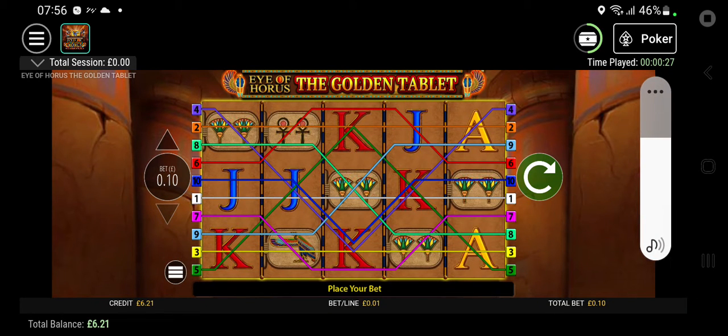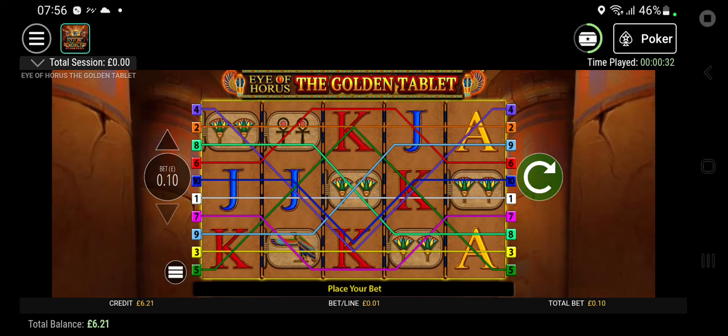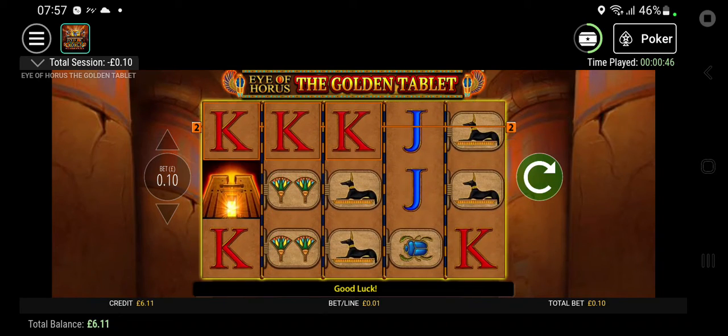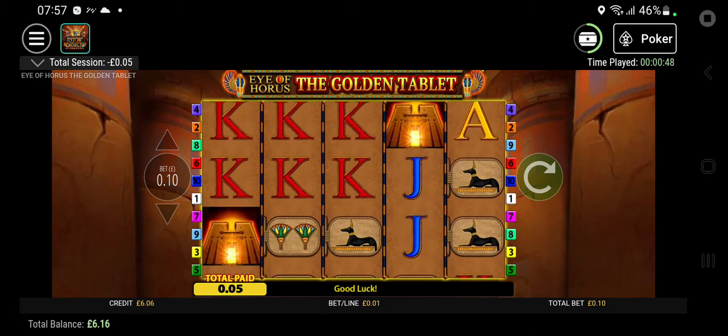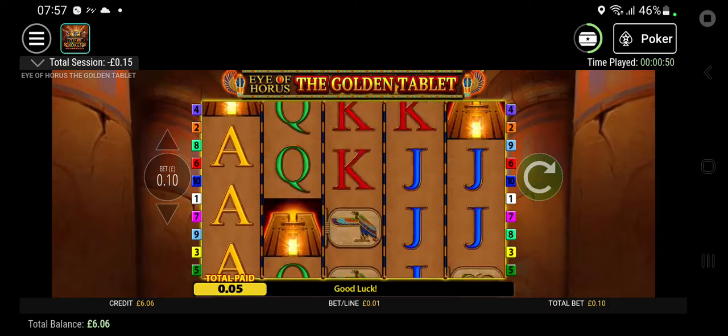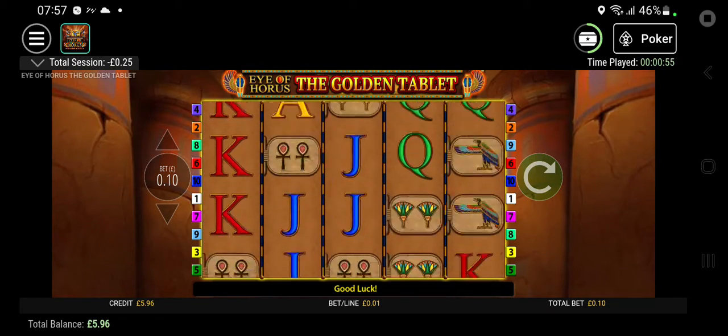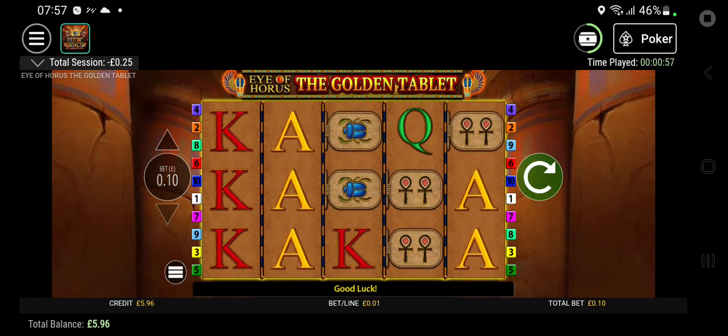Welcome to video number three. I have Horus — just going to have a couple of goes, only on 10p. Nothing spectacular, no huge spins. I think we'll just see if we can get a bonus and see how much it pays. No high rolling — high rolling with 10p, that's kind of cool.